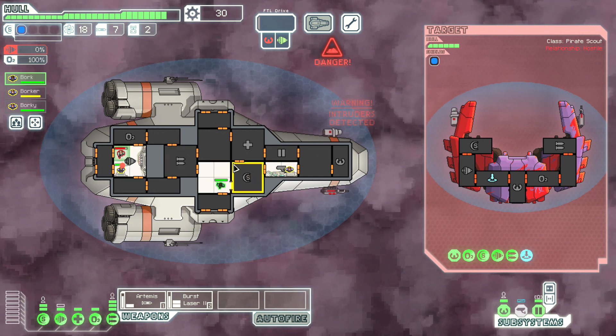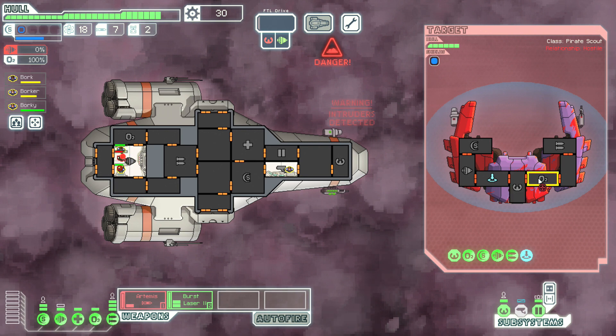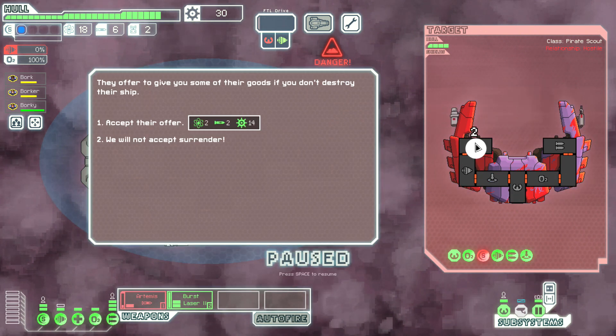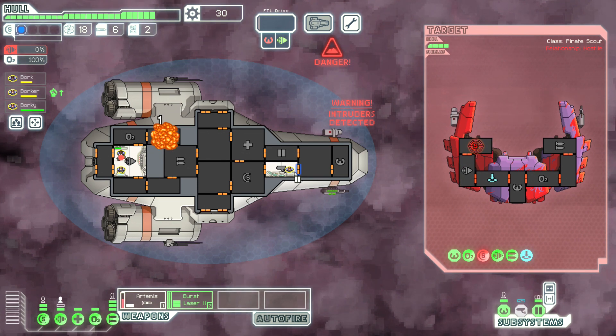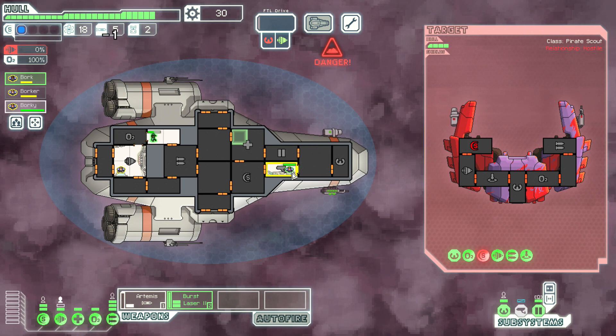I got duped, they're covered in blood — or maybe that's just paint. Boarders detected, you're getting shot in the engine room. Send Borky, Bork, and Borkenstein. This is easy mode — what the fuck? Oh, that was easy. Accept their offer — no, take all of it. You guys stole from them, explode them. Bunch of cowards. Go to repair, heal up.